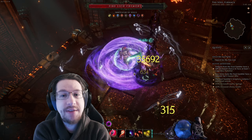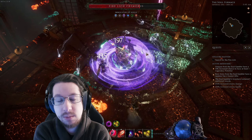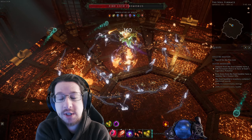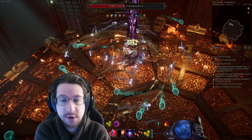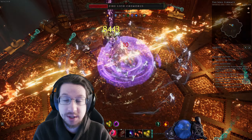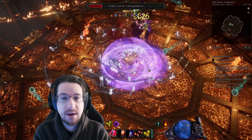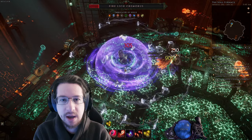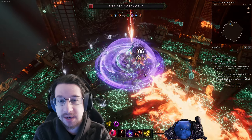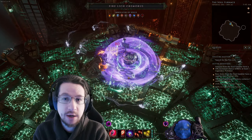Endgame in Last Epoch consists of three systems: the Monolith of Fate, which you can think of as mapping or rifts; Dungeons, which are more specialized and often have rewards such as boss drops and the ability to create legendary items; and the Arena slash Arena of Champions, the endgame system I've spent the least time playing. Each of these functions a little bit differently and each provides its own unique rewards.